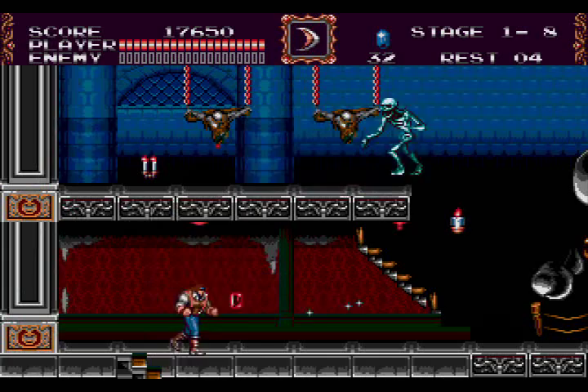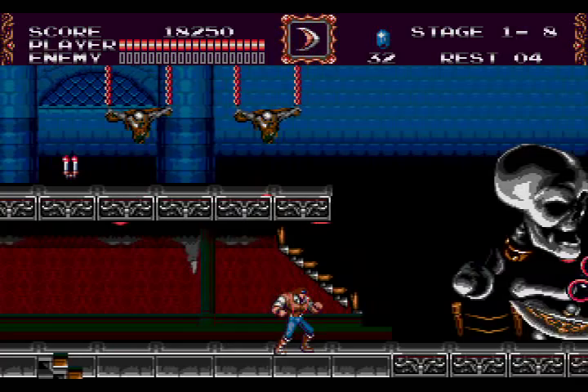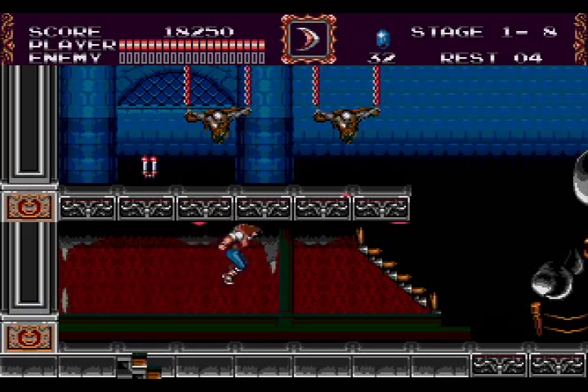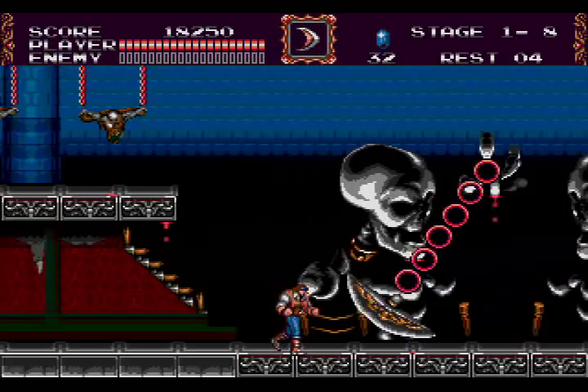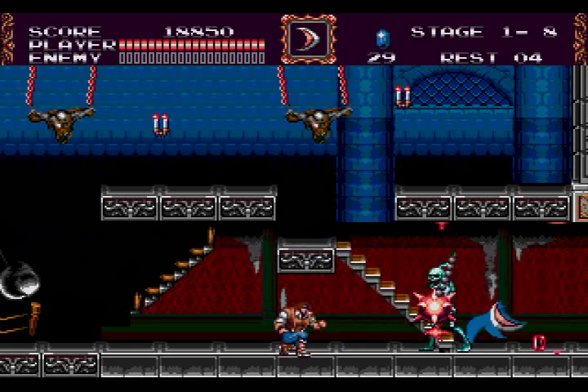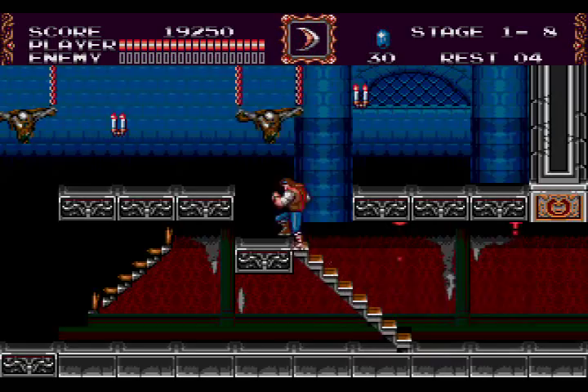Whoa, what do we got here? I don't know how you get that up there, but we got a freaking guillotine — that's cool. I don't know how we're gonna get by this. I'm liking the backgrounds in this game though, they're pretty well done — skeletons, blood dripping off of them. That guy just committed suicide, apparently. I guess he was tired of being dead, so now he just wants to be in pieces. We got some more crystals — that's always cool.